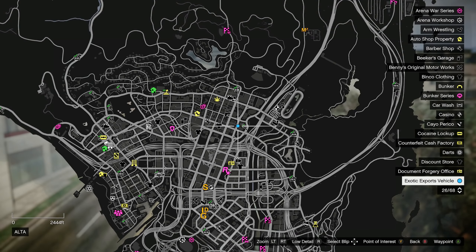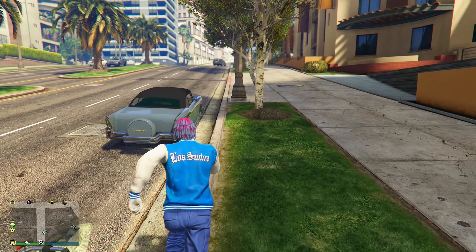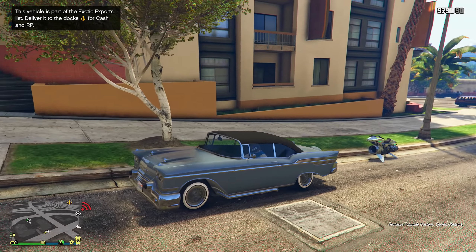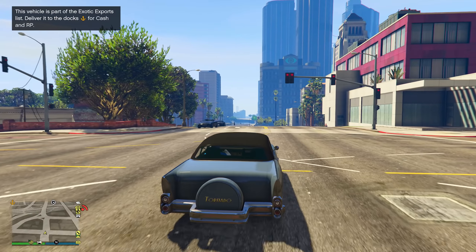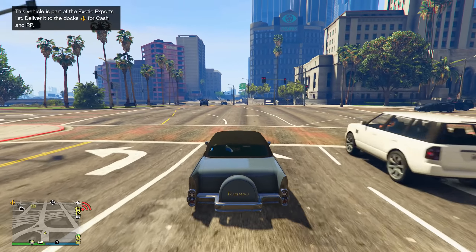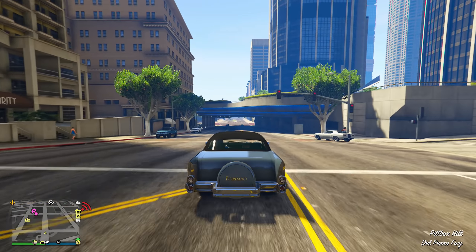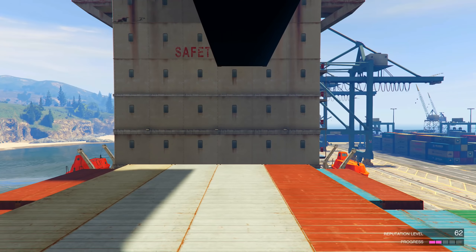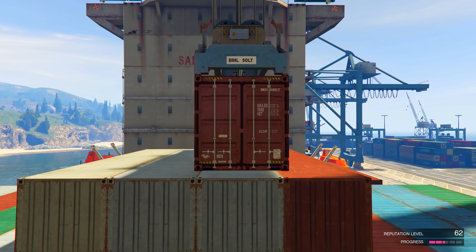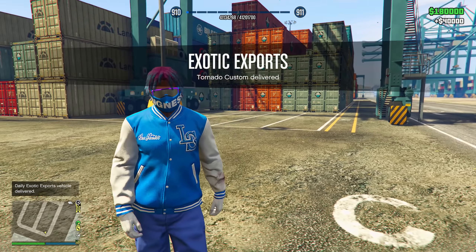It's an exotic exports vehicle — that's how you know it's an exotic export vehicle. These blue dots spawn in anywhere from 10 to 15 minutes after you've been inside of a session, so make sure you've been in a session for at least 10 minutes. Once those blue dots spawn in, all you have to do is go up to the blue dot, get inside the vehicle, and drive it over to the location it tells you — which is always going to be over at the docks. Make sure you do not crash this vehicle because you won't get paid as much money. Once you drive it all the way over to the location, you can see you get paid $40,000, which is pretty good for literally just delivering a vehicle over to the docks.